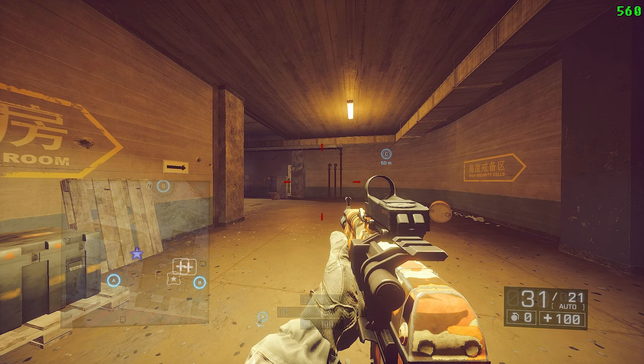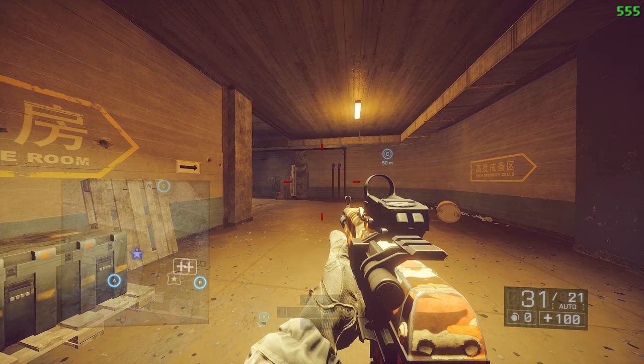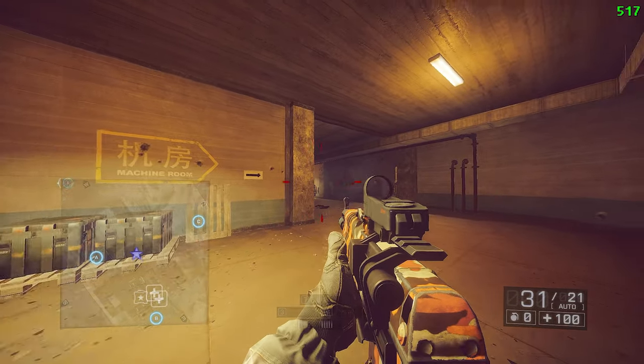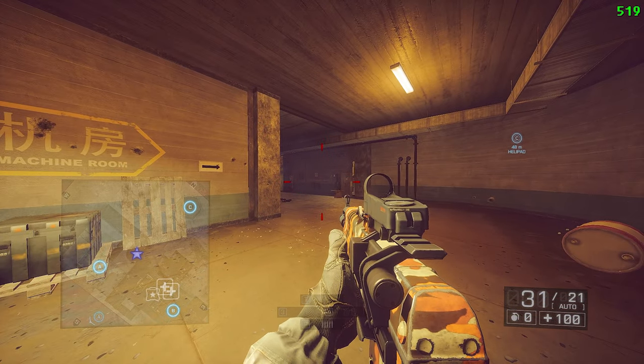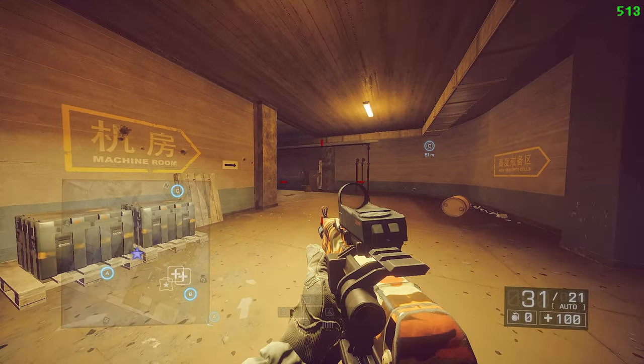Moving on, we have the zuzu. What you want to do is get behind a wall, jump-peek before you pass the end of the wall, and when you're in the air let go of all your directional keys and just hold ADS.